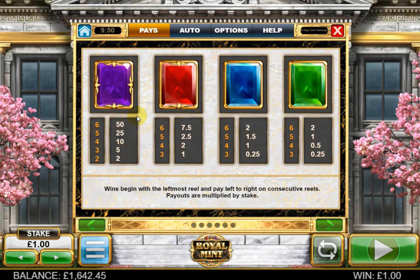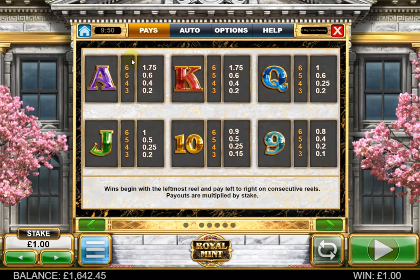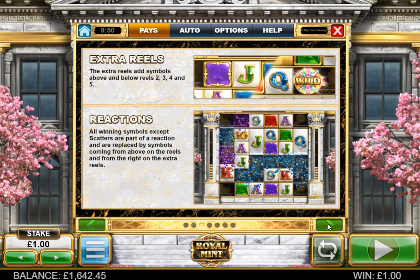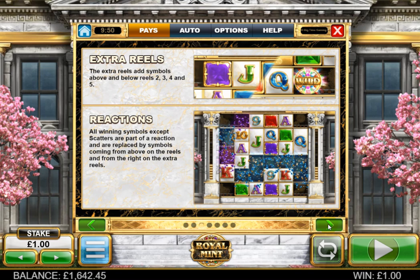We'll have a quick look at the rules and pays. The pays are the same as Bonanza: your diamond equivalent, your purple crystal 50 times for six of a kind, 7.5x for a red, 2x for the blue and green. Card values are exactly the same: 0.8x for the nines up to 1.75x for the aces. Your extra reels sit above the center four reels and that is where your wilds can appear only, with a chance of getting two wilds on one reel if they scroll in parallel. Winning reactions cascade fresh replacement tiles down — standard Megaways.